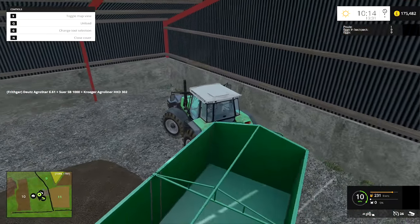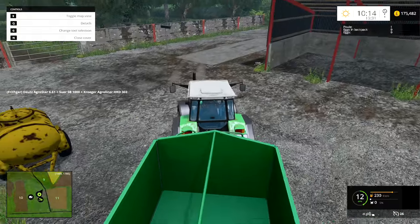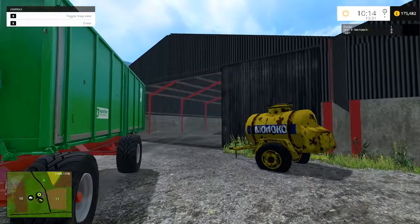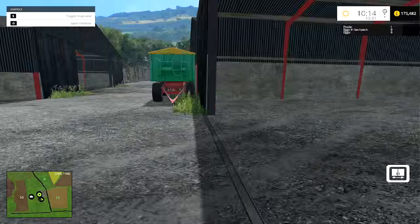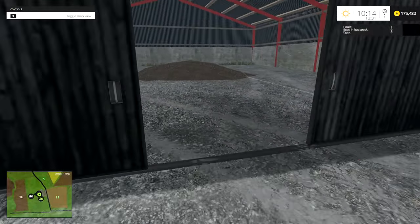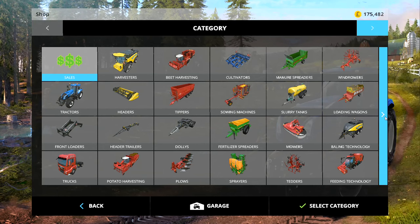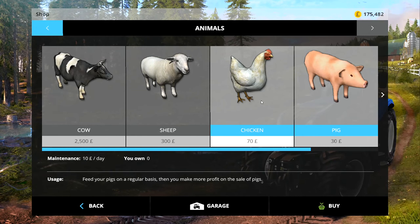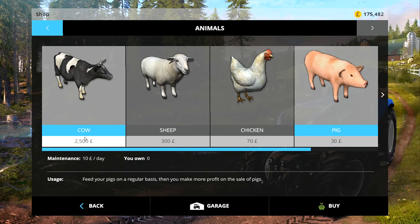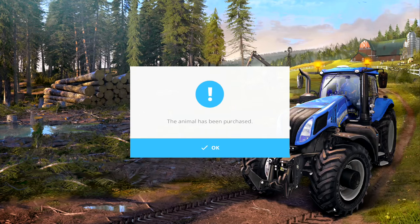Today I'm going to get some animals. I'm thinking I'll start with a few sheep and a few cows. I want probably just 10 milking cows - actually let me close these up. Then I'll go into the shop and place our order. The cows are very expensive at 2,500 each, so I'm only going to get 10 to start with. Any more than that and it's just going to cost us way too much money.